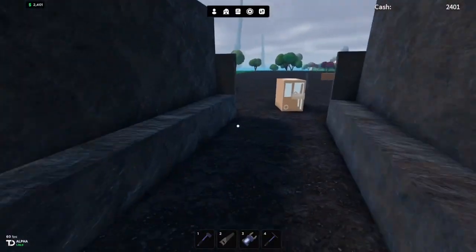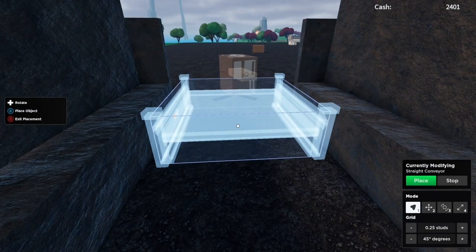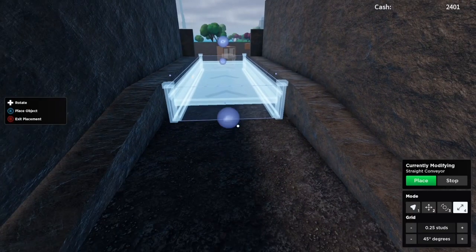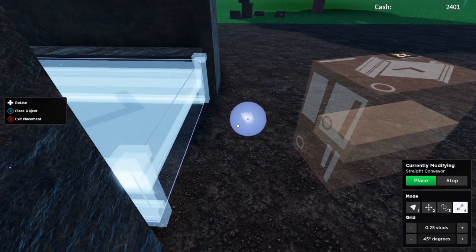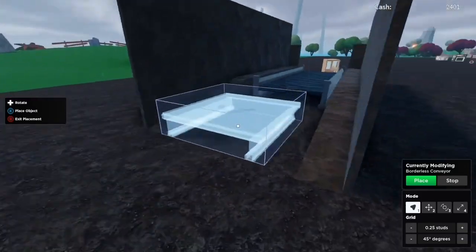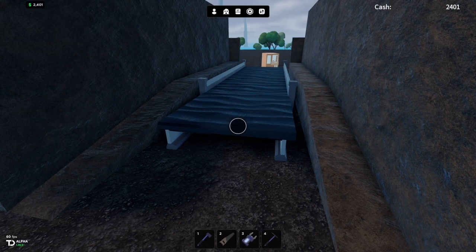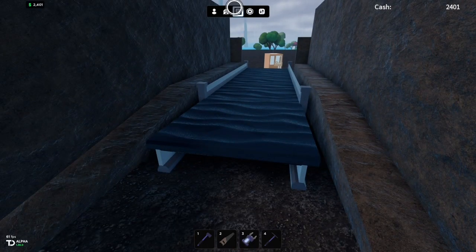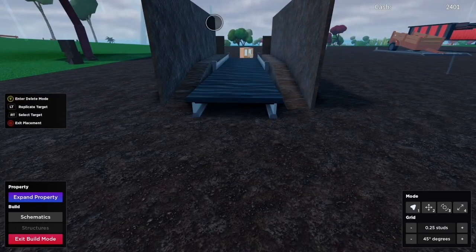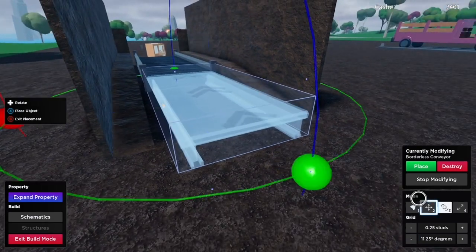Now grab a straight conveyor, make sure it's facing the right way, place it down, and stretch it out all the way until it meets the end where it starts to ramp up. Make the same on the other side so it's touching the end. Then grab a borderless conveyor — make sure it's facing the right way — this is going to act as the little ramp piece. Turn it around, go to properties and edit it: make the length a little bigger and then tilt it.